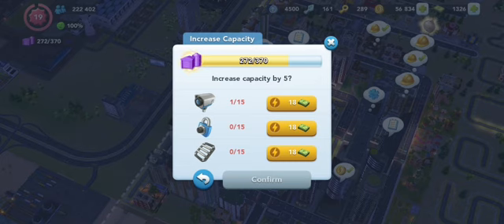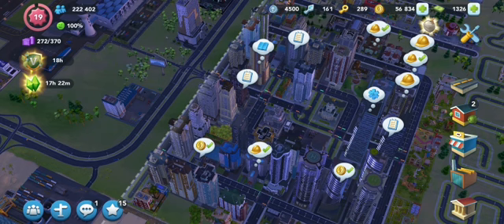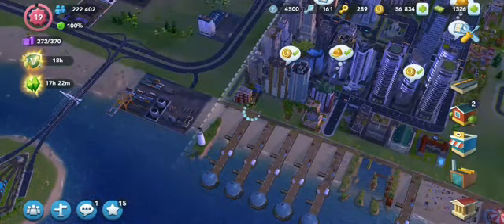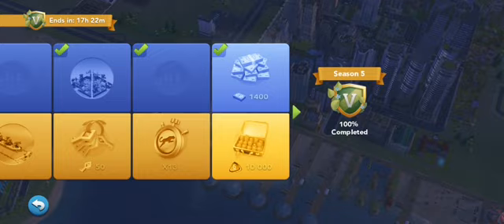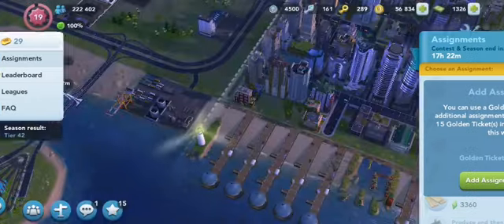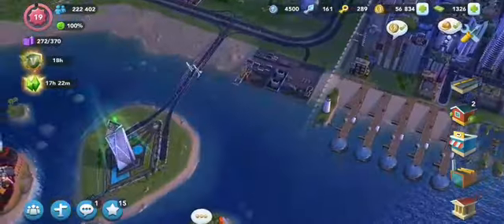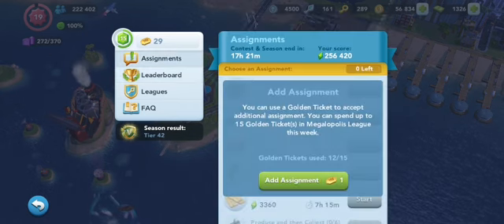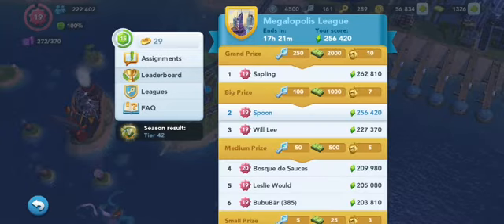As you can see, I have some SimCash from the Season Pass — I was able to reach the last tier, which is good. I've also been able to get some SimCash from the Contest of Mayors. Last week was the first time in Megalopolis for me. I placed sixth and took 500 SimCash. This week I am second. I have three more tickets but I'm probably not going to use them — I'll probably lose anyway.